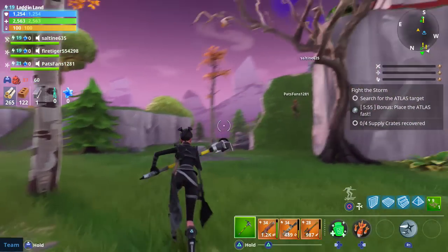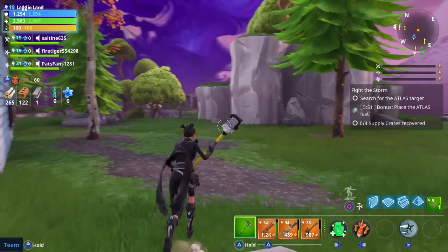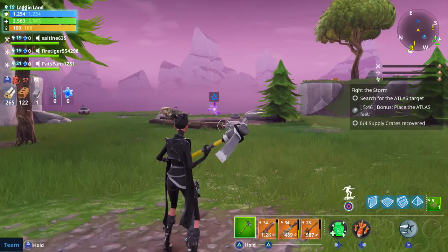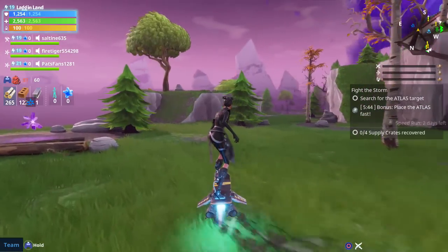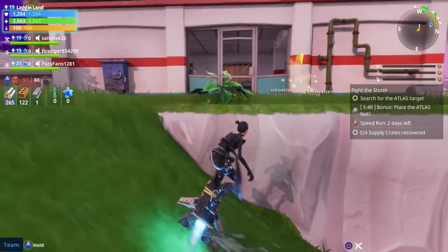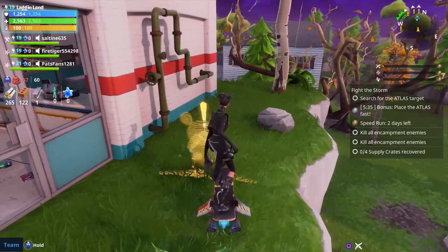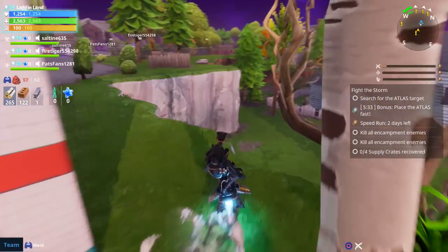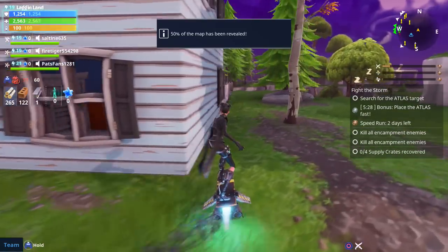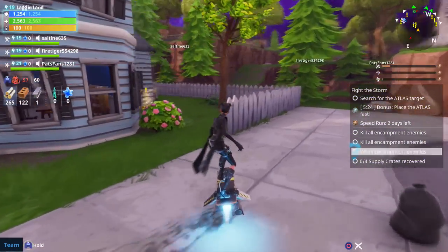All right guys, we're going to try something a little different today. I've loaded into a world where we've got to find four supply crates as part of the main story mission, but I'm doing this with some randoms so I've got three other people in here. Hopefully we can do the defense, because if I collect all four crates but we don't defend this level 15 zone mission, it's not going to count and we'll get no progress.